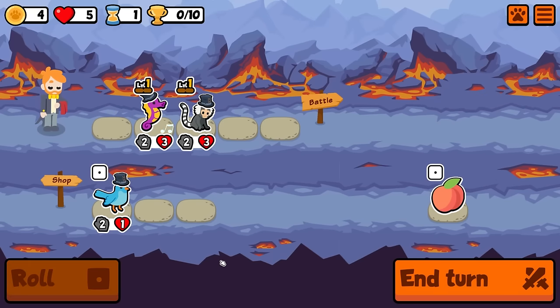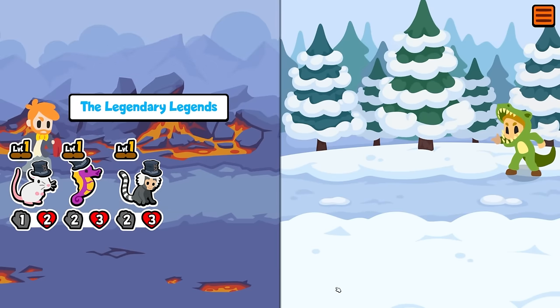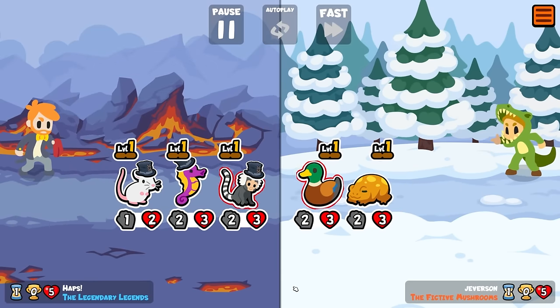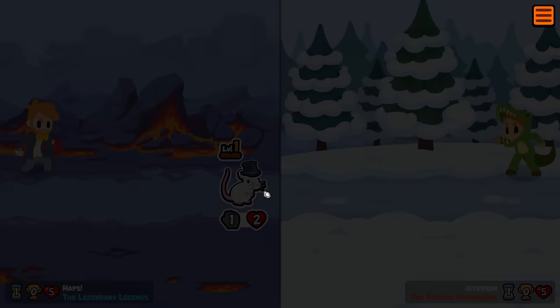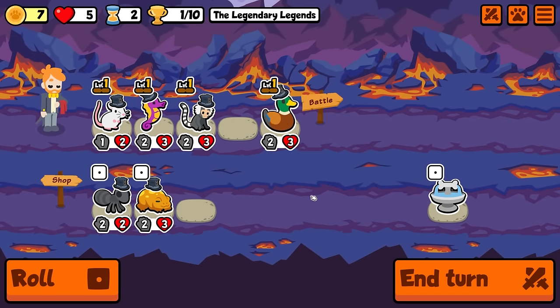Hey guys, it's Haps and in today's video we are quite literally jumping back into this week's weekly, because this one is all about the jump pets. I've got a sneaky little combo involving the onion and the tiger bug that I really have to show you. Hopefully you guys enjoy this one — if you do, maybe like and subscribe.